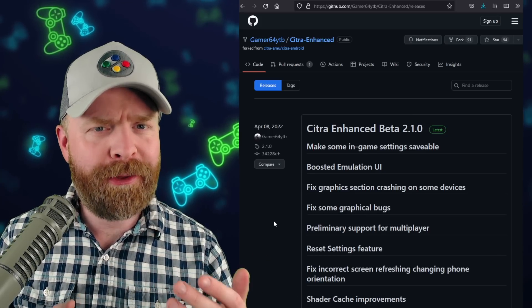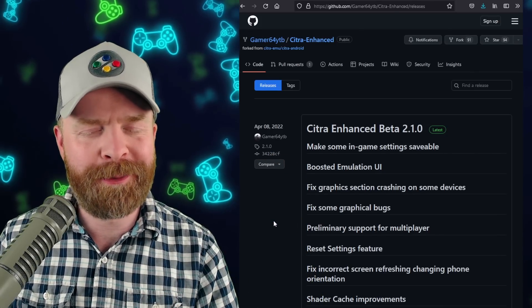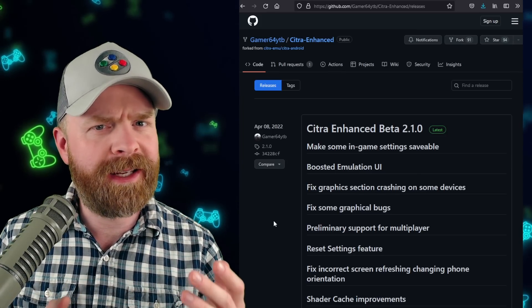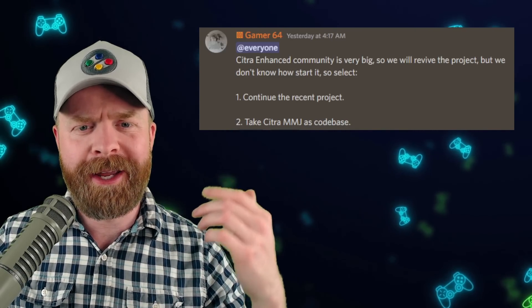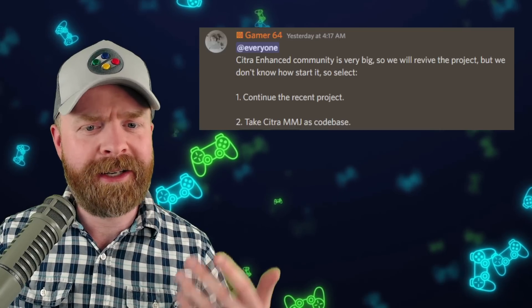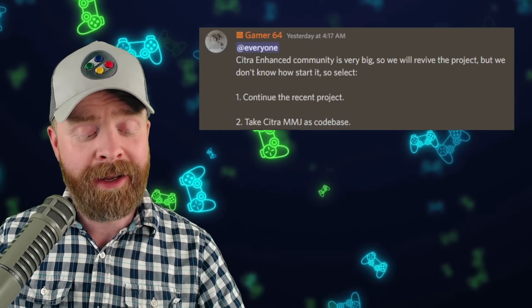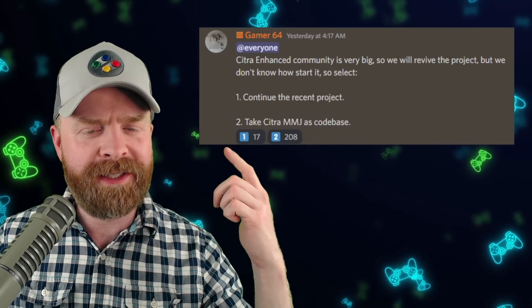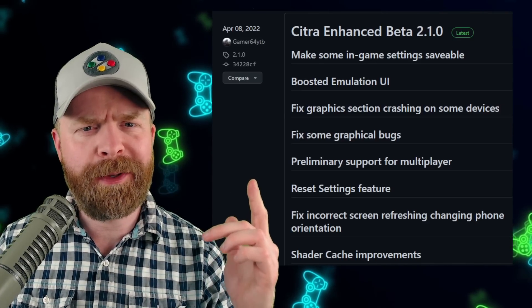For Citra Enhanced — another fork of Citra that's available on GitHub and is also free, link in the description below — Citra Enhanced stopped development back in May, but it appears it will be coming back. Gamer64, the main developer of Citra Enhanced, says the Citra Enhanced community is very big, so they will revive the project, but they don't know how to start it: either continue the recent project or take Citra MMJ as the code base. Looking at the poll results so far, taking Citra MMJ as the code base is well ahead. I am curious to see what happens with Citra Enhanced, so I will be keeping my eye on it.